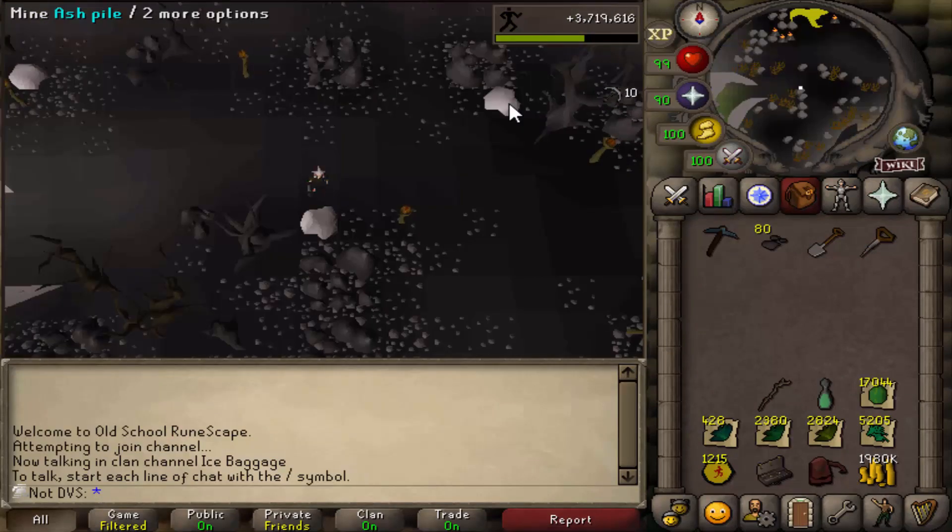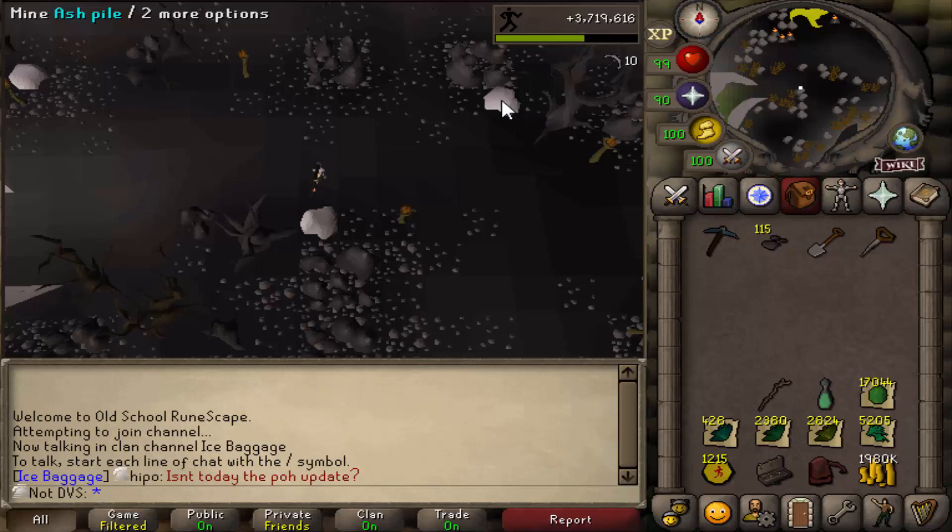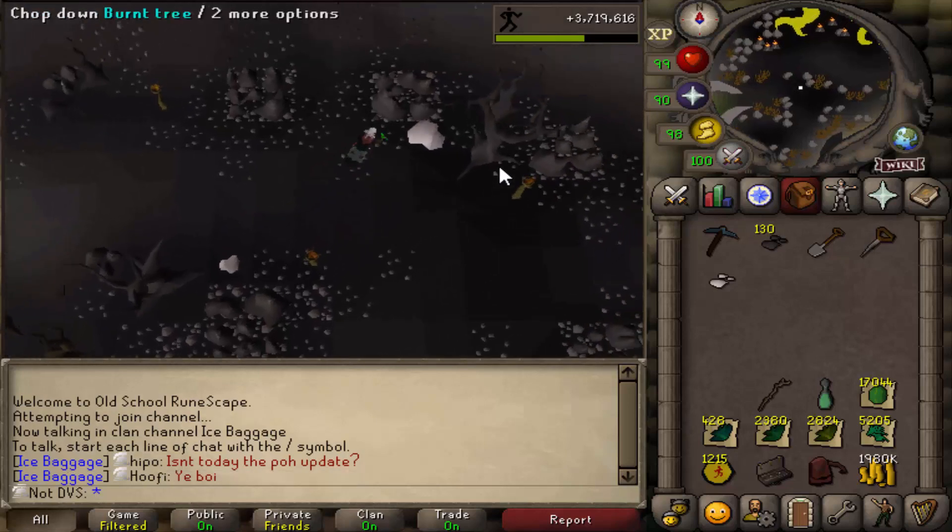I only have 8 Lantadyme seeds left and I'm still 450k away from 99 Agility, so it looks like I'm going to have to farm another seed. Also, I ran out of Ultra Compost — I had about 500 stacked up and it's basically all gone. I need to go mine some more Volcanic Ash. I won't need too much, but since I'm up here I might as well mine like 2,000 anyway since I'll be needing it in the future.